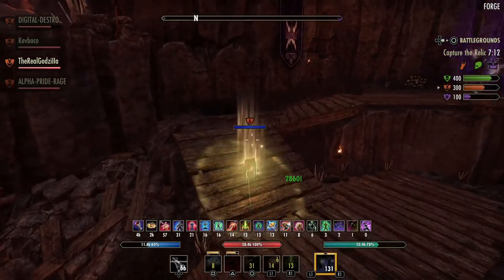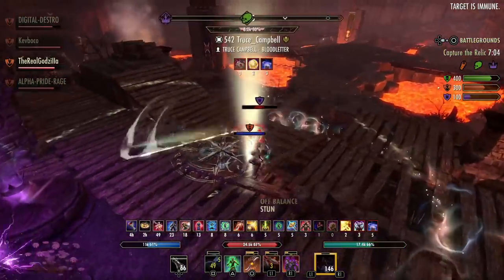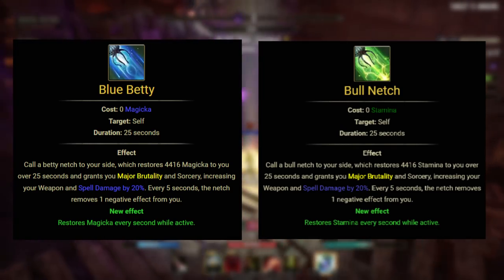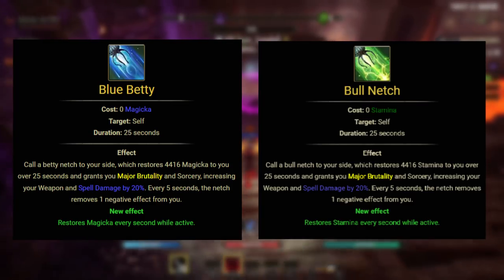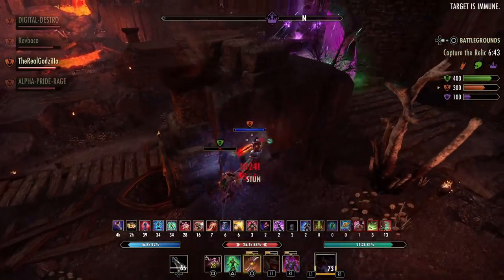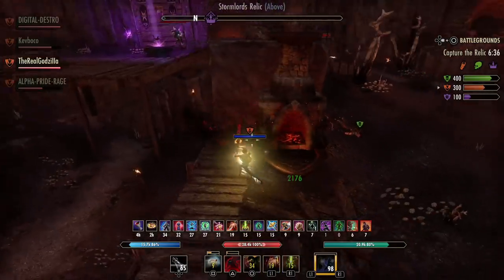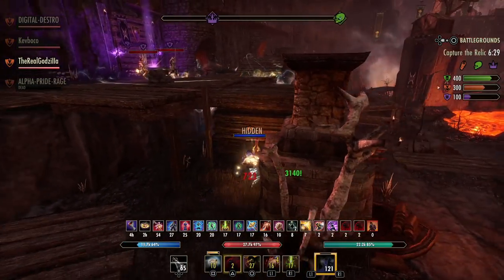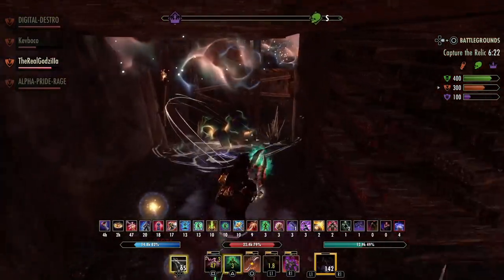Wardens sustain similarly to the Nightblade. They have a good recovery passive at 12% that gives good overall stamina and magic recovery. They also have Bull Netch, which is a free active skill that gives you weapon and spell damage and a cleanse on top of that — it's a really loaded skill. Net also gives you magicka or stamina back depending on which morph you pick. They also have a Green Balance passive that gives you 250 stamina or magic based on your lower resource, and it procs when you heal someone with a Green Balance ability like Vines.